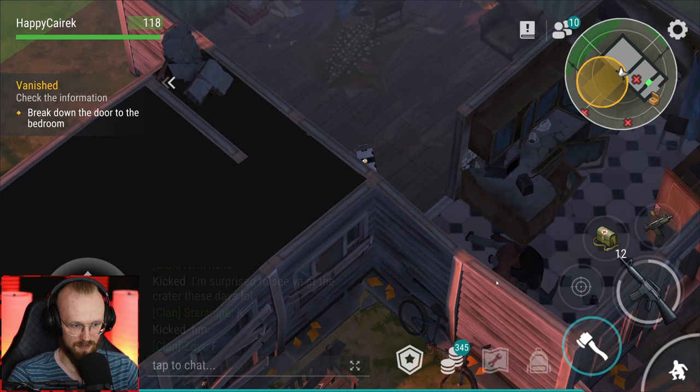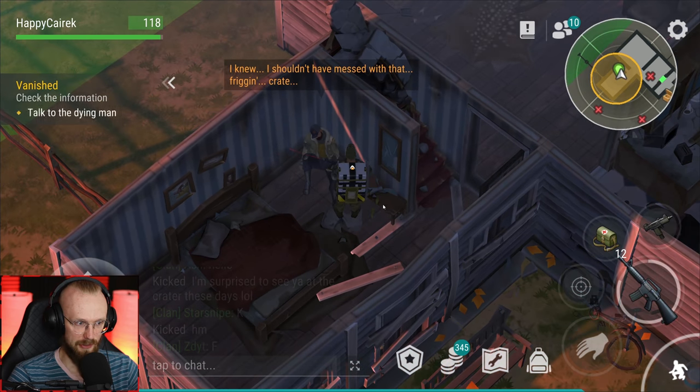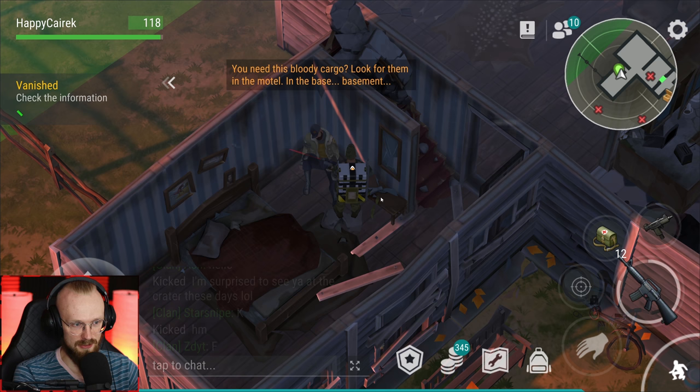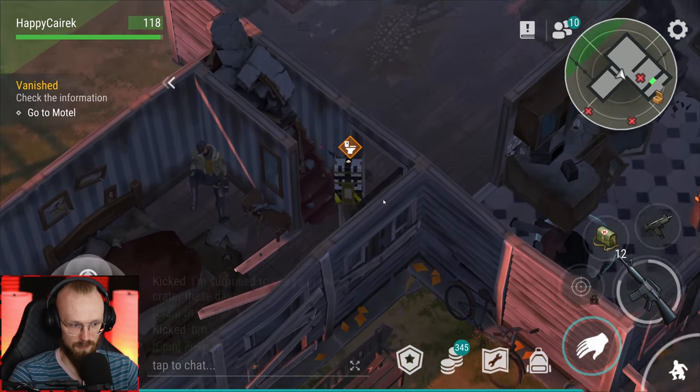Let's open up the door here - the guy's probably gonna be here. 'Are you still alive?' 'I knew I shouldn't have messed with that friggin crate. You need this bloody cargo - look for them in the motel basement.' That's it, the guy's just gonna die. Goodbye. I didn't even get any loot from him. Apparently we have to go to the motel - I'm curious, will the motel be the same or look different?